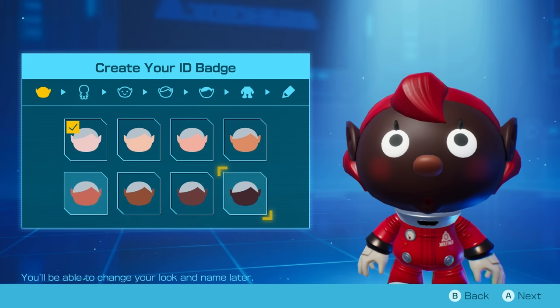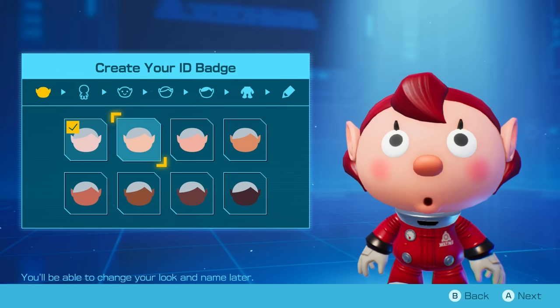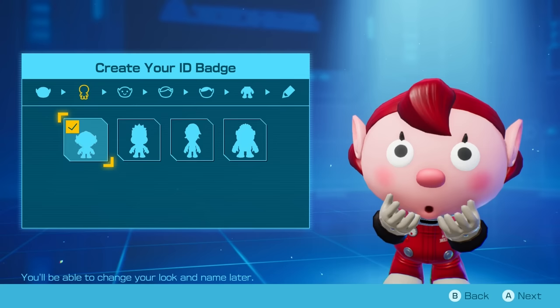So, my ID badge. You can change your name, your look and name later. So what am I looking at here? Oh, skin color. This is me in real life — maybe that. Maybe I'll stick with this one. Next — oh, do I want to be which size? Wow, it's my choice.